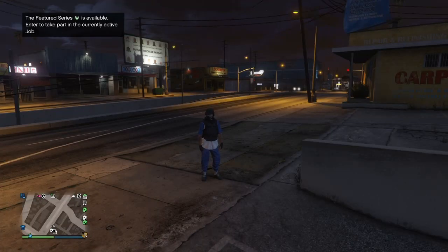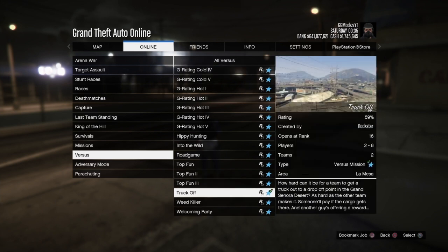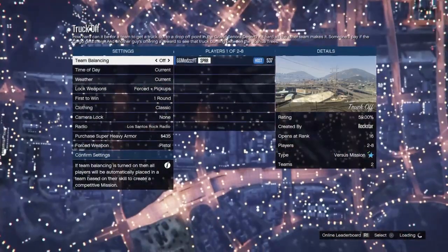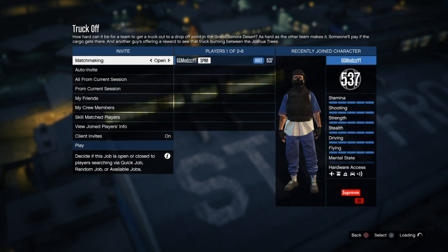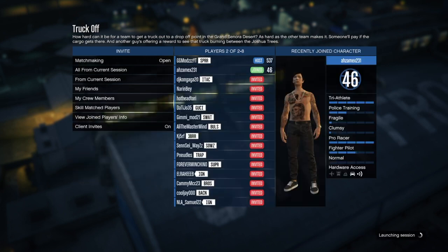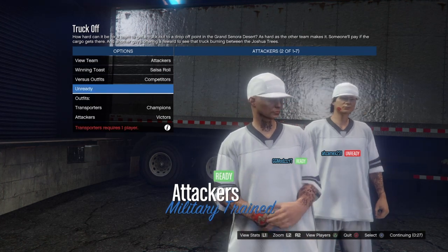For the fourth glitch, I'm showing you how to get modded jerseys and modded custom hats. Start Track Off from the pause menu and make sure the clothing is set to classic — do not change it to theme, just like the cricket cop glitch. Press confirm settings and wait for someone to join. I recommend getting a friend to join because a random person might try to complete the mission and interrupt the glitch.